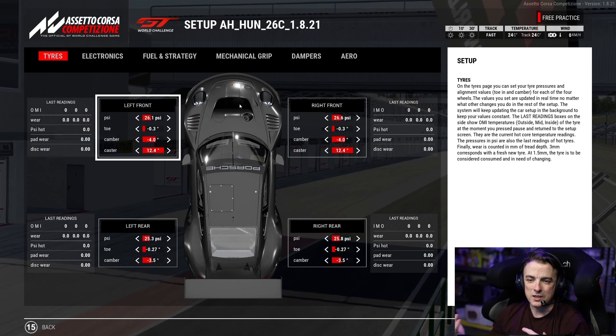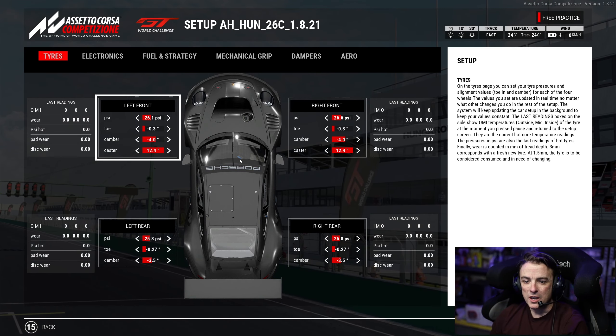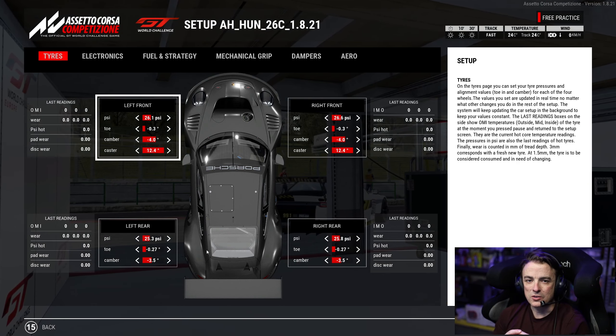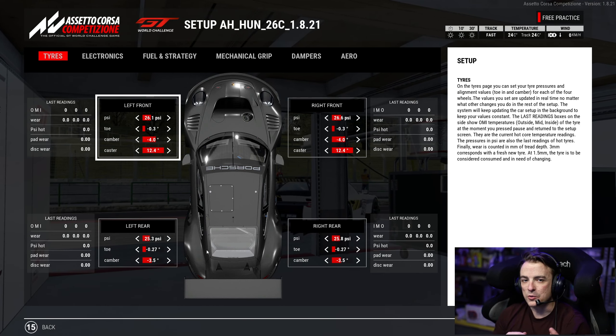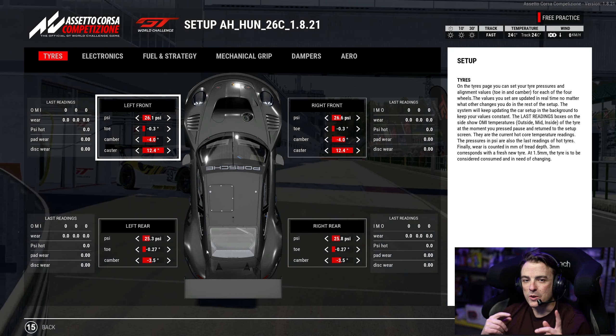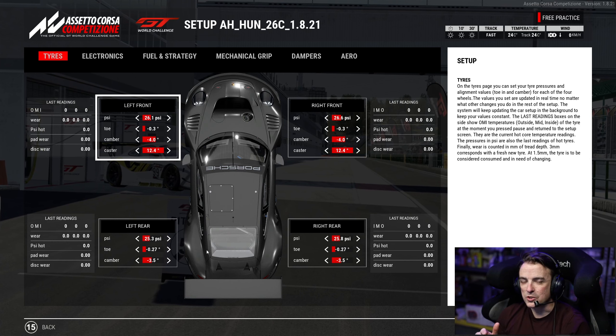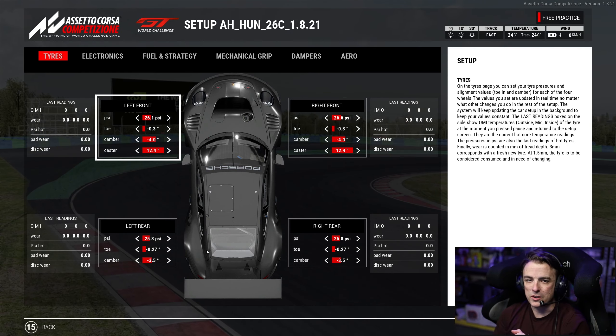If for some reason you find that this setup is a little tail-happy on corner exit, what I recommend this week is just put in a couple of clicks of rear toe to help stabilize and get that car pointed forward on corner exit.